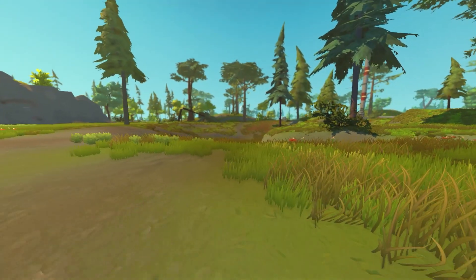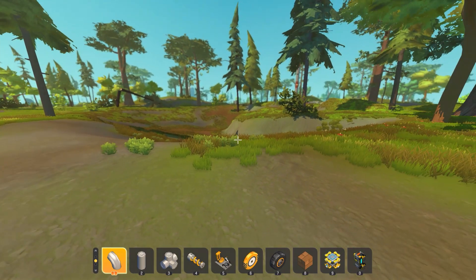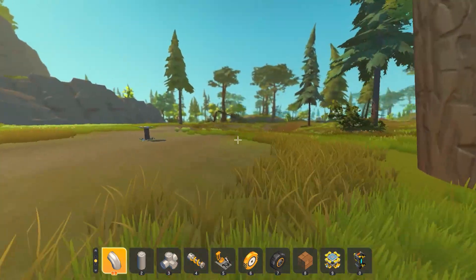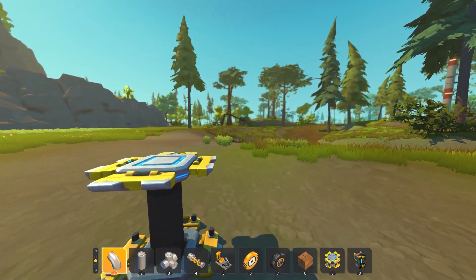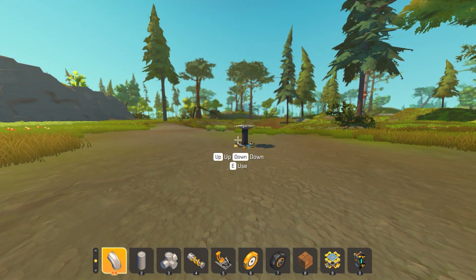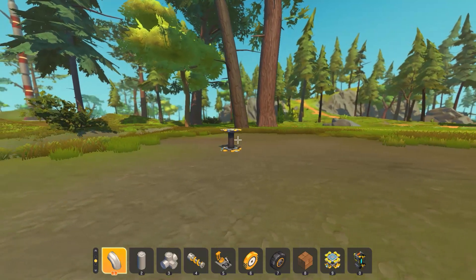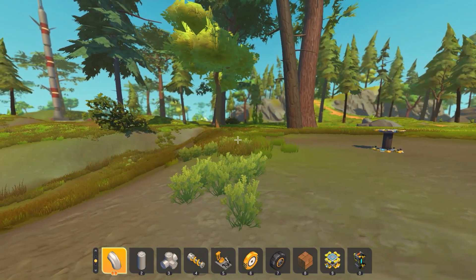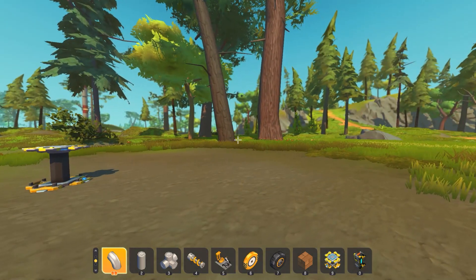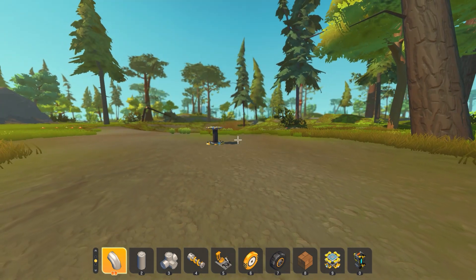What is up guys, welcome back to another Scrap Mechanic video. Today's not going to be on survival mode - it's actually going to be on creative mode, but it's going to be for survival purposes. I'm doing another tutorial video and today I'm going to be showing you how to make a double wishbone suspension. This video is inspired by Con Gaming - I'll link it in the description - he used it in one of his recent videos and I thought it was really cool.